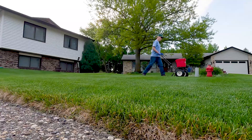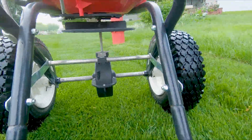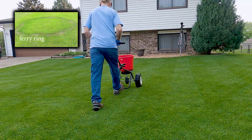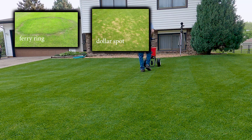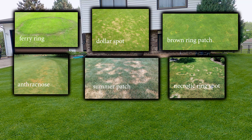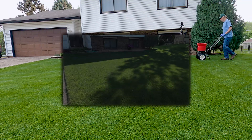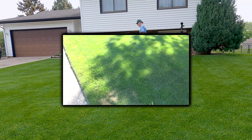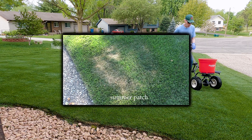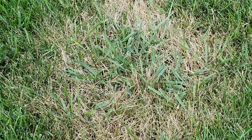Level 2 lawn care includes early-season fungicide applications to control diseases that typically don't appear until summer but become active in early spring, like fairy ring, dollar spot, brown ring patch, anthracnose, summer patch, necrotic ring spot, and take all patch. It's summer patch and necrotic ring spot that I have problems with every year. They both create circular brown spots that often have some other more drought-resistant grass or weed growing in them, giving them the frogeye appearance for which they're famous.